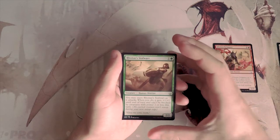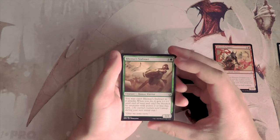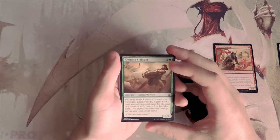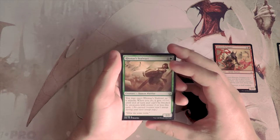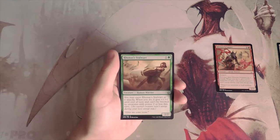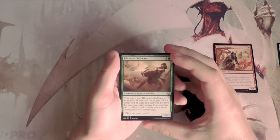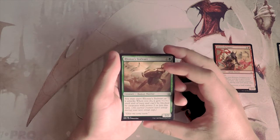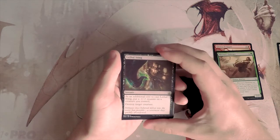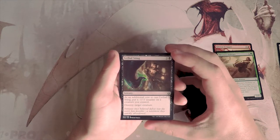Rona Stalwart is a 2/2 for two. You may exert it as it attacks, and if you do it gets +1/+1 until end of turn and can't be blocked by creatures with power two or less. This is a perfectly fine aggressive two-drop — it's a 2/2 for two no matter what and gets a buff if you exert it, so I do kind of like that.